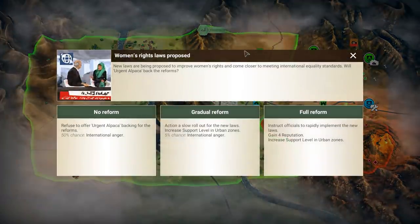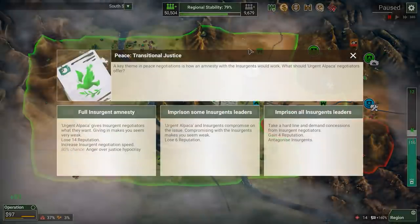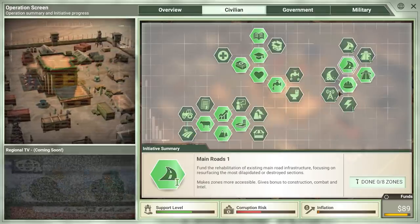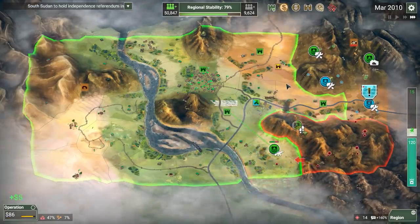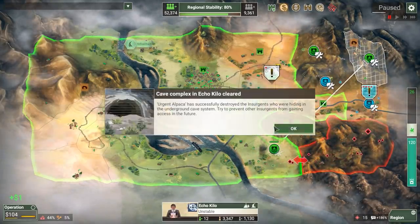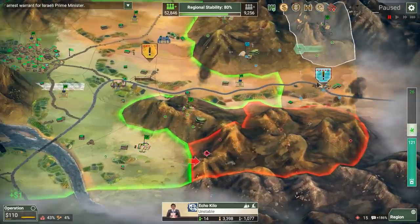We could get the stuff to speed up the caves, but I'm not really worried about it. Let's go for full reform of women's rights. We're going to imprison a few of the leaders, get some extra reputation — we're going to get a great score on this mission. Let's go for some dirt roads. These guys are about to leave — no problem. Okay, we were able to at least clear that out.